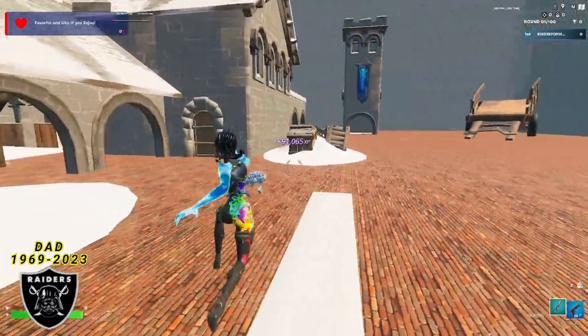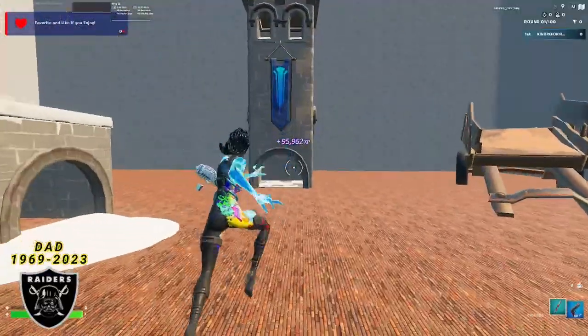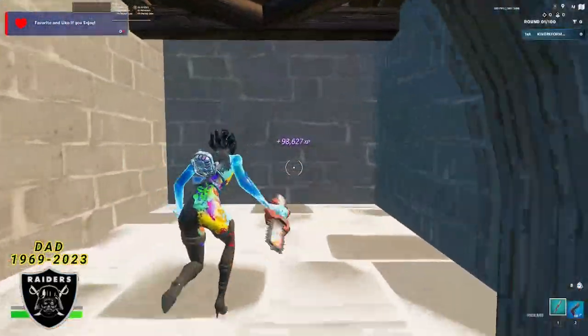For the third XP boost, what you want to do is go back over here to this tower — the giant stone tower — and in the back right corner of this room is going to be XP button number three.